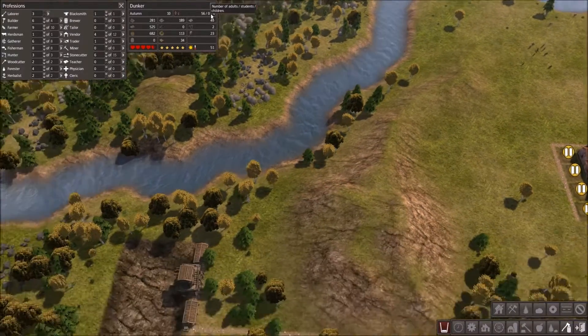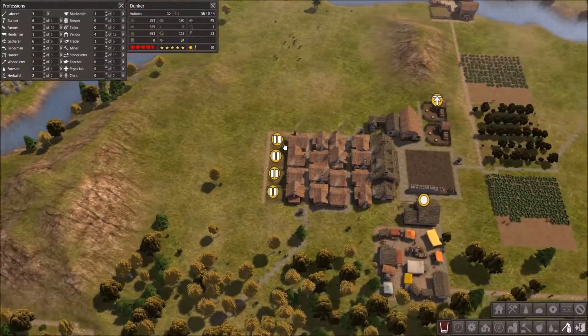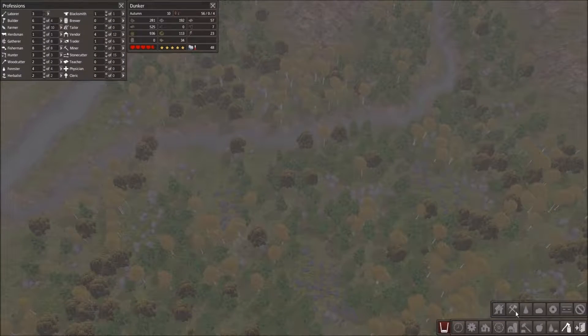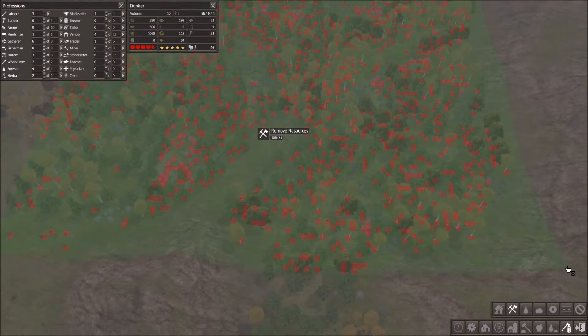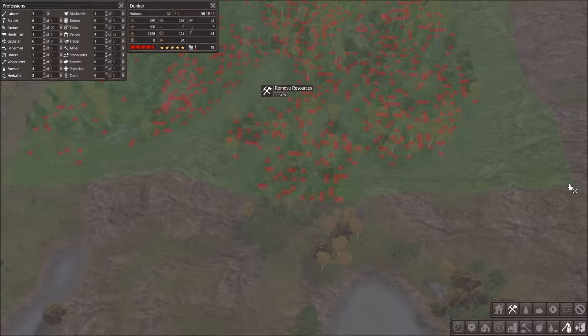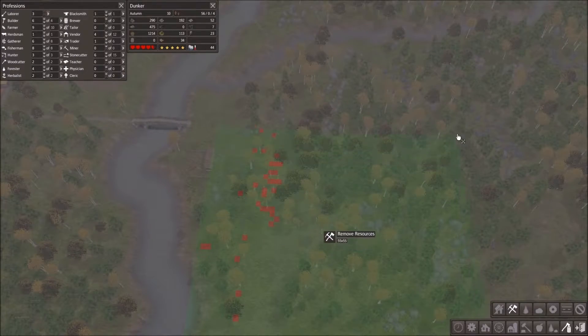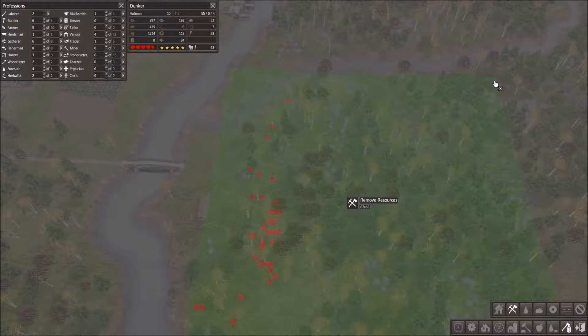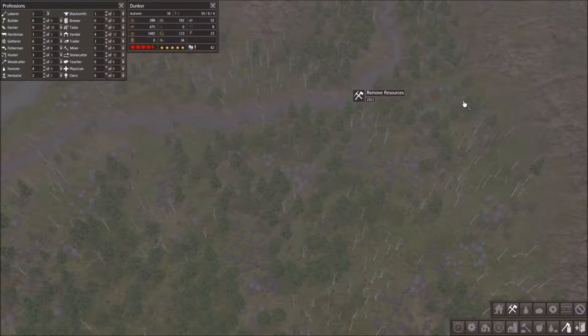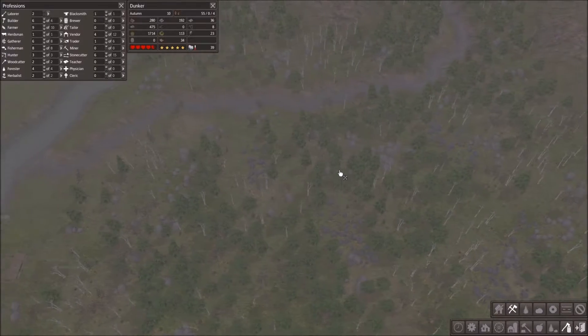The really annoying thing is I still can't do anything about the plants, because we don't have any more area. I'm just gonna start clearing all resources from this whole area. I might as well just remove up to here. I don't wanna go too far, because I don't want them to start trying to clear out the other side of the river. That should be pretty decent where they are.